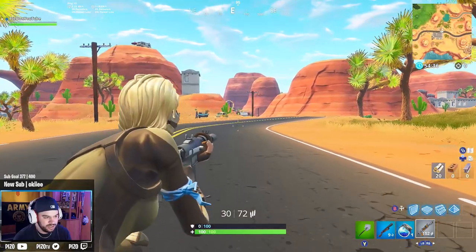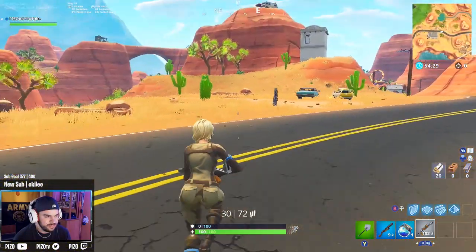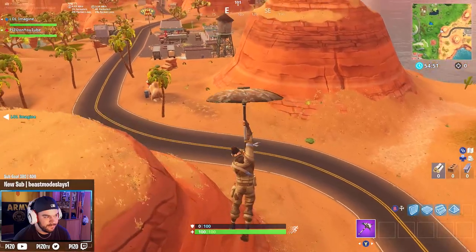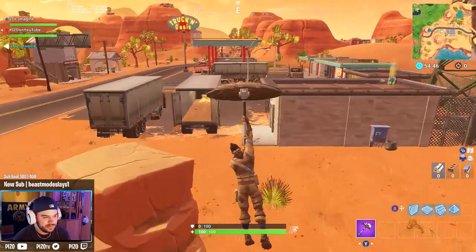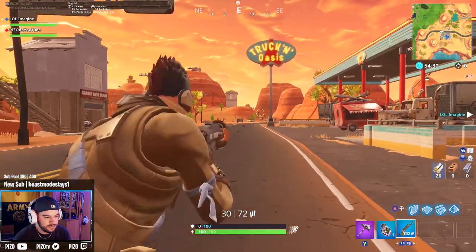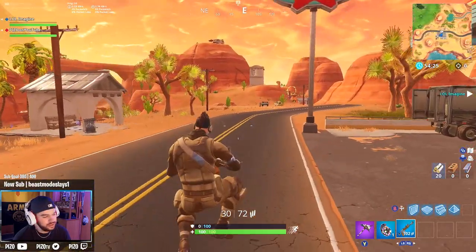Aim me down sights — nothing crazy, nothing blocking your vision as we thought it would be, but we had to showcase it. She looks good in-game, I like it, I'm digging it, looks really cool. Looks cool with the founder's umbrella, I like it a lot. Looks really cool with Death Valley as well. Aim down sights with my man here — nothing crazy, very cool, very simple outfits, I'm liking them.